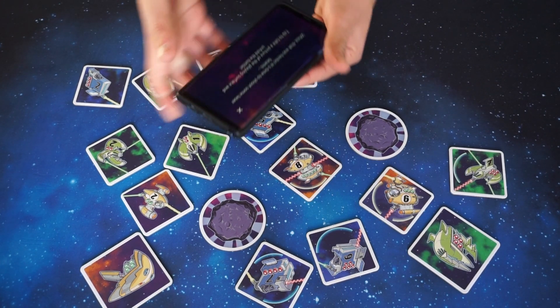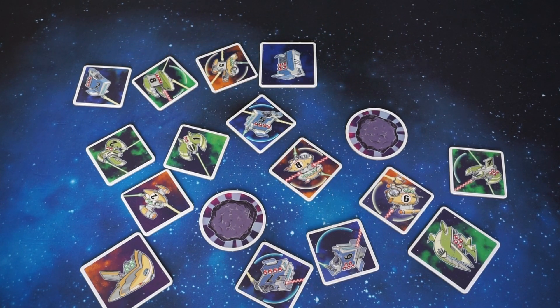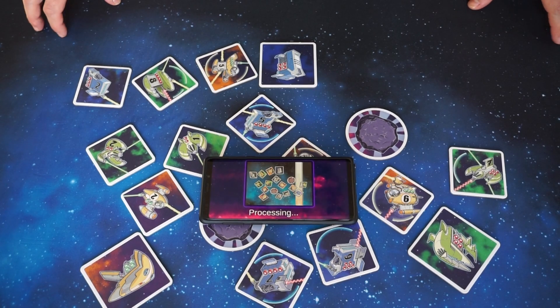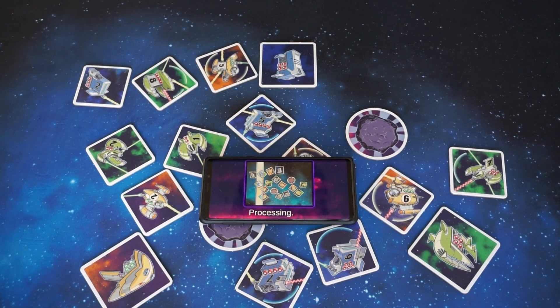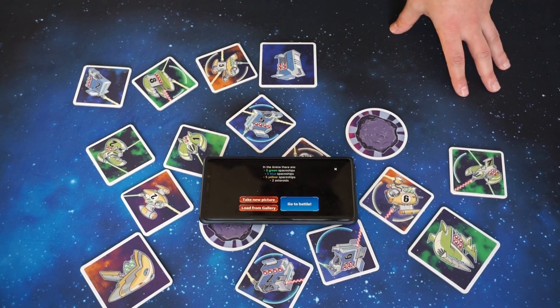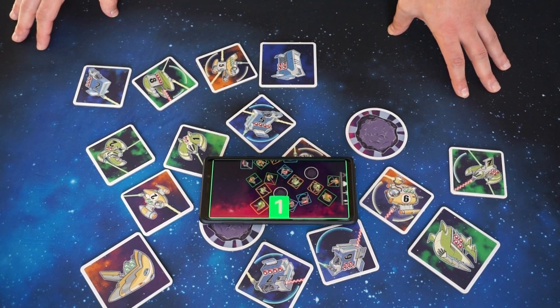The way we do this is by using the magical function of our app: you just take a picture of what's on the table and the software will analyze the image and turn your physical table into a battle that the app will help you resolve. This is just to check that everything is there, and this is exactly what we see here on the table.